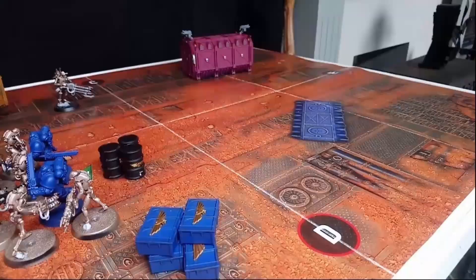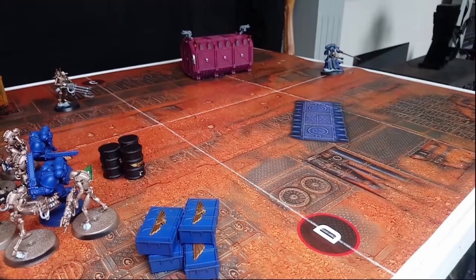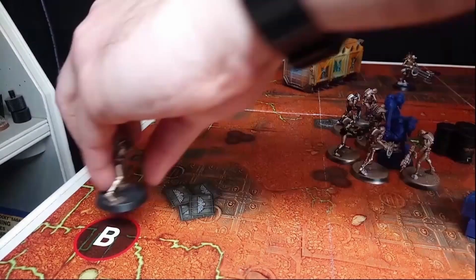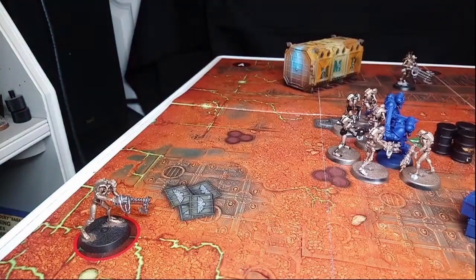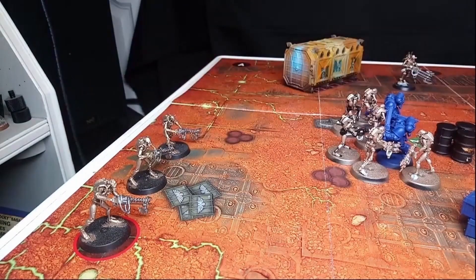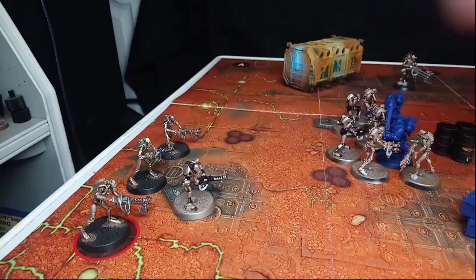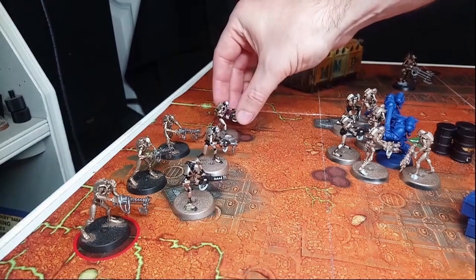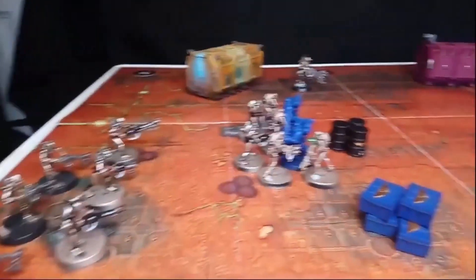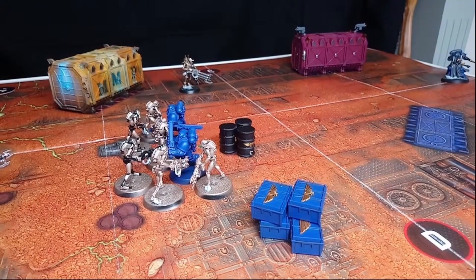Now it's time to bring in reinforcements. We'll be bringing on a Librarian — his name is Rufius Vespiter — starting down here. For the Necrons we'll be bringing on a Gauss Flayer unit which is meant to be made up of eight models, but currently I've only got six. As soon as these two Necron Warriors here are killed they'll be resurrected and join this unit. I'll also place the objective marker at the back, because for one of the victory points we'll need the Librarian to be touching that objective by the end of turn six.